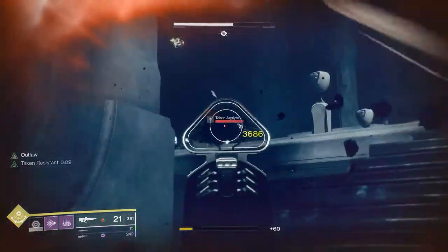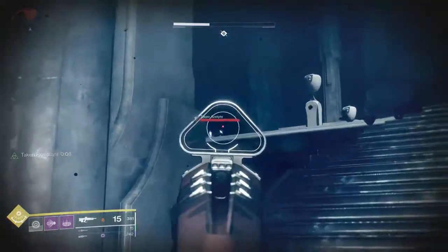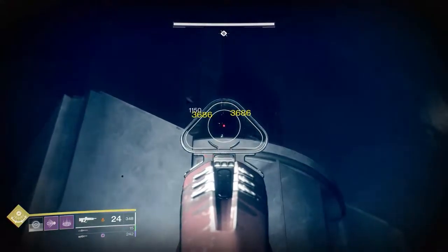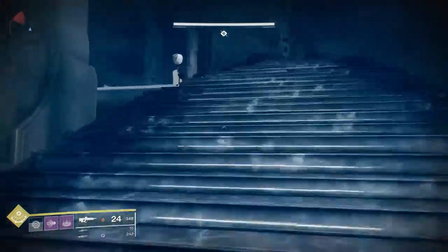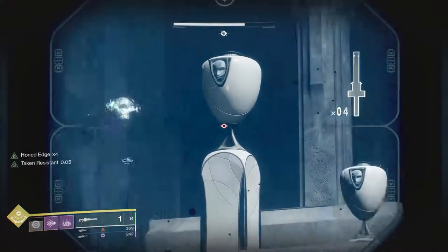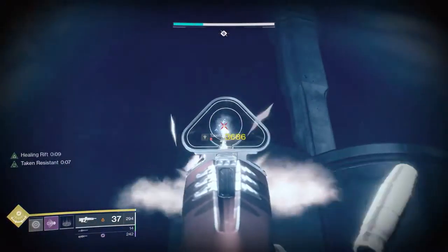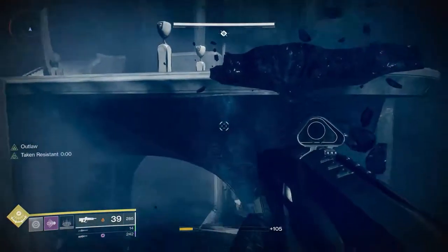I use these stairs right here and I clear the small group of enemies. As you can see, there is the second Minotaur. If he can land crits, that would have been enough to take him out. Now that should have been the last add — all that's left is the boss.